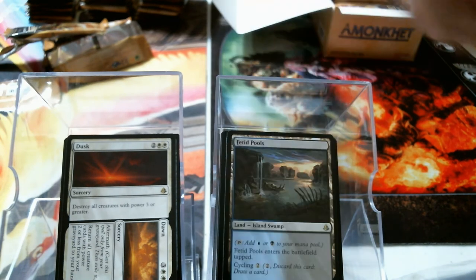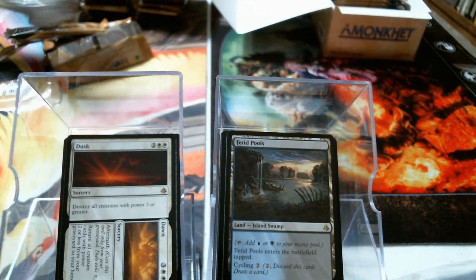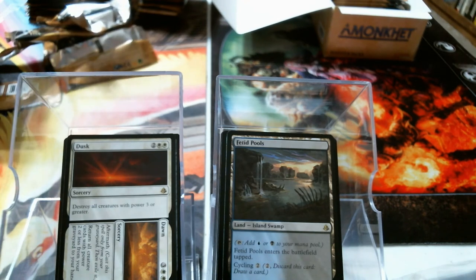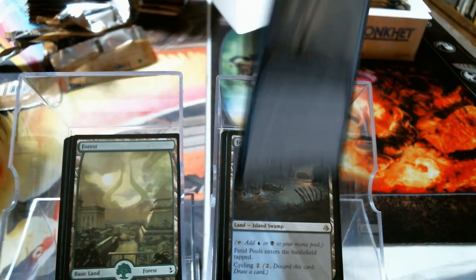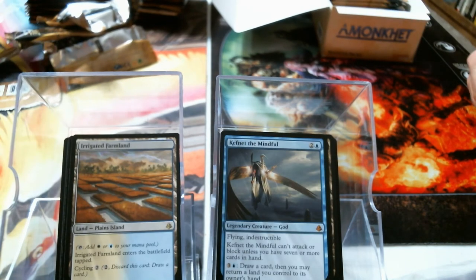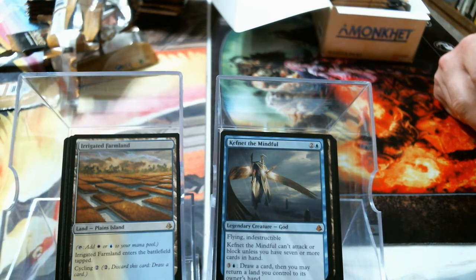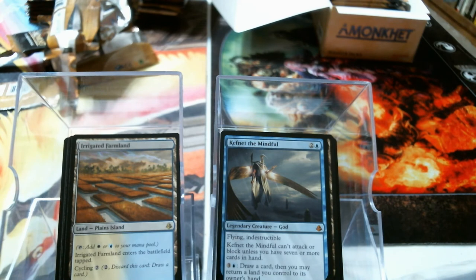Foil Spidery Grasp and a bicycle. Bolas land, blue God. Irrigated Farmland. Oh, Irrigated Farmland — it has cycling and it's a dual land, so if you get flooded with a whole bunch of land, it comes with flood insurance! Oh ha ha ha. How do y'all deal with him? I think they're wondering how you deal with me.